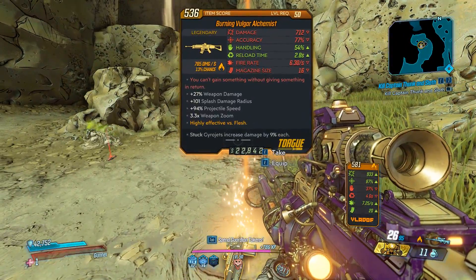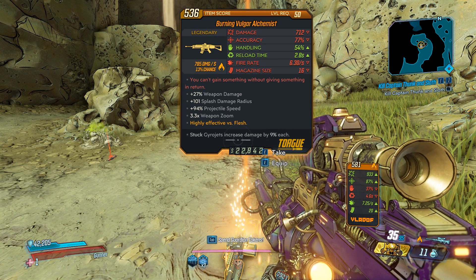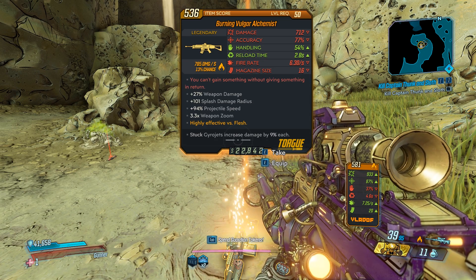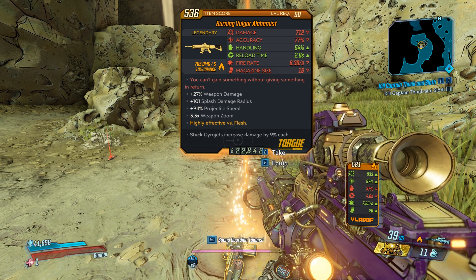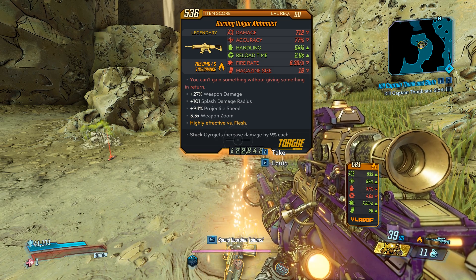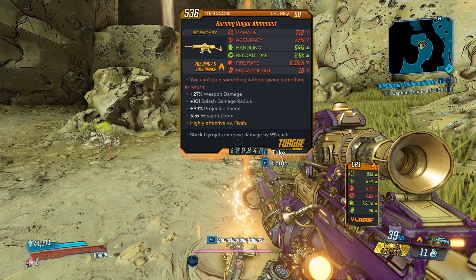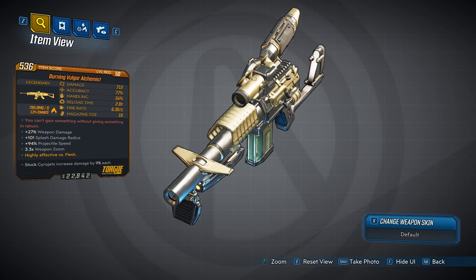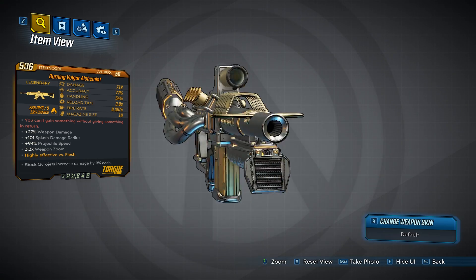Alright, Alchemist. Damage? Pretty good. Accuracy? Also good. Handling? Okay. Reload time? Fair. Fire rate? Good. And mag size? 16. The text is: 'You can't gain something without giving something in return.' Bonus weapon damage, splash damage radius, projectile speed, and 3.3 times weapon zoom. This one is fire, and it can only ever be fire. Stuck gyro jets increase damage by 9% each. The gun looks really good — one of my favorites, actually. It's got like this wing thing on the front of it, and it's silver and gold. Crazy looking.